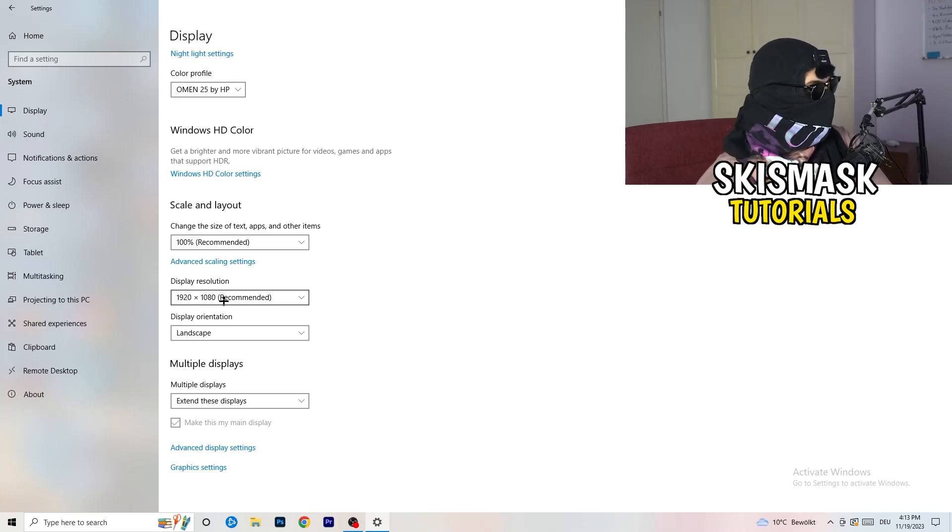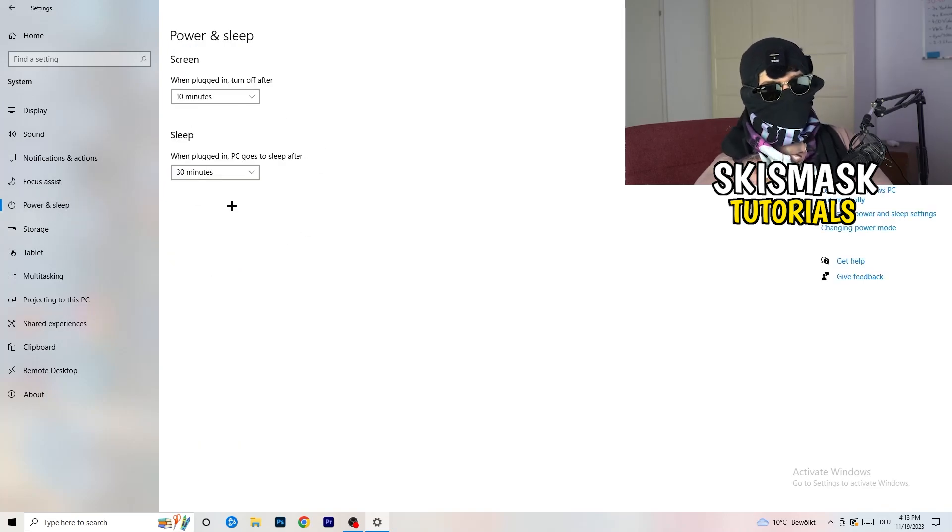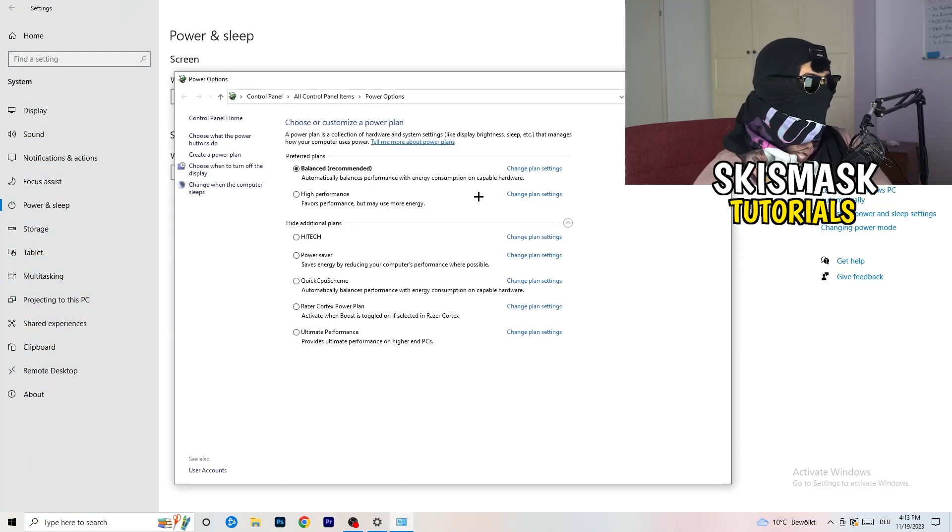Next, go to Power and Sleep. On the right-hand side, click on Additional Power Settings. Click the small checkbox to reveal additional power plans. Depending on your PC, you need to check which setting works best — for me it's Balanced as recommended, but on some PCs High Performance or a Quick CPU scheme could work better. Try each one and see which gives you the best performance.